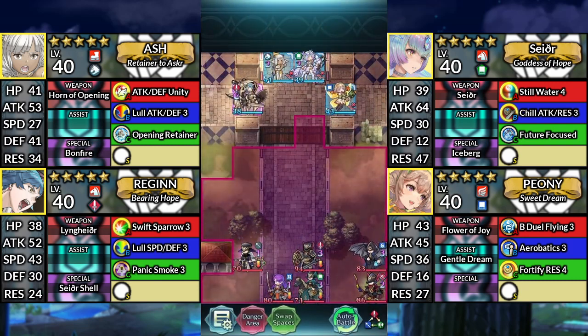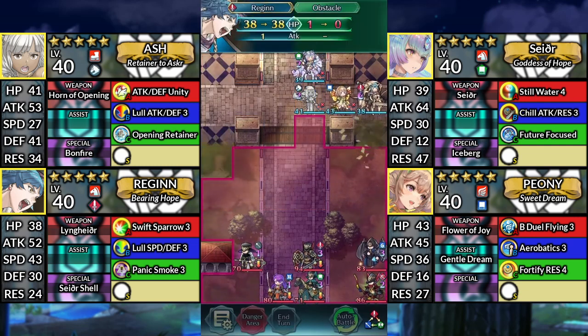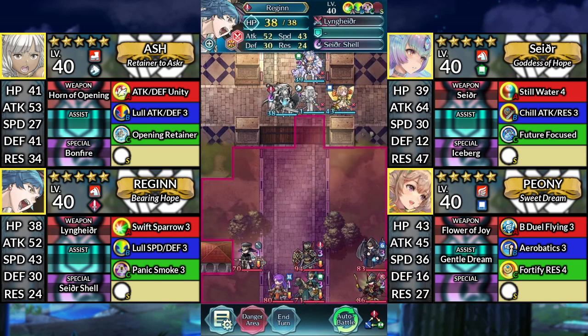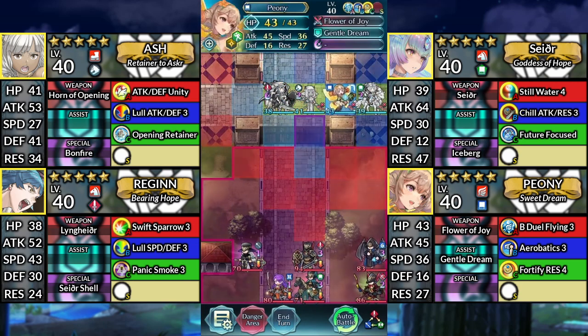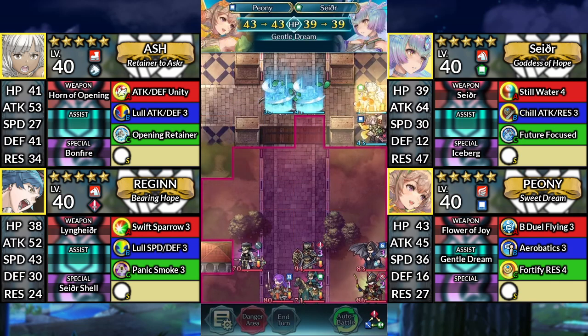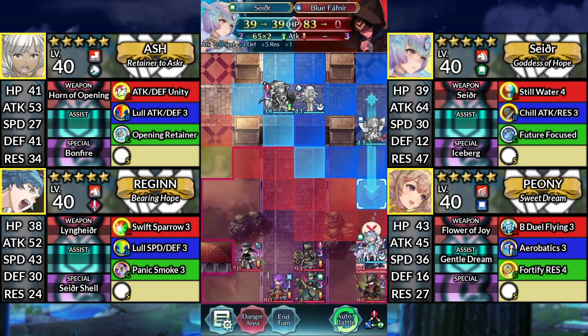For turn 1, move Ash down to the right. Move Regan to the right and attack the block. Then Canto to the left. Move Sather to the right of Peony. Move Peony below Sather and dance Sather. Then move Sather down and attack the Blue Fafnir.